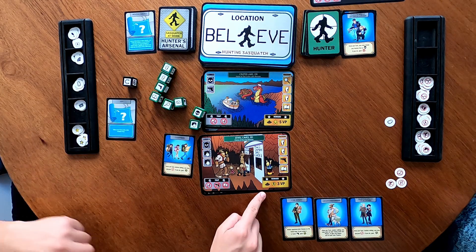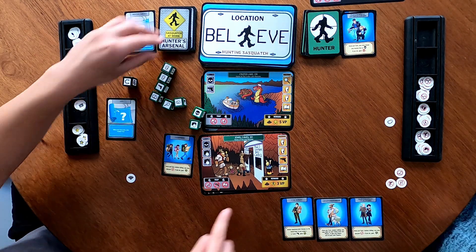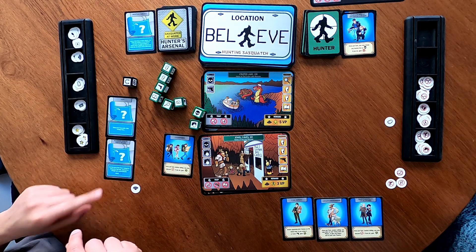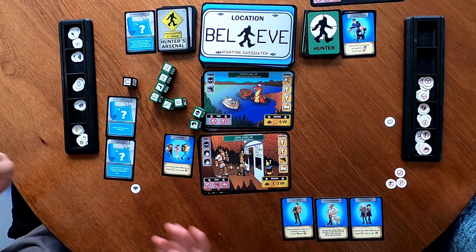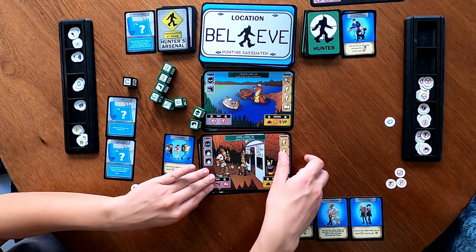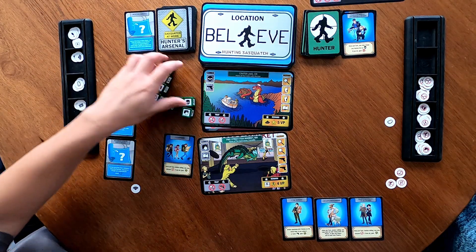I get the poop clue. This also gives me a hunter's arsenal card: for the rest of the turn, instead of rolling the fate die, proceed as though you automatically rolled a success. That means I can keep going multiple times — that's pretty nice! This location clue is now uncovered.